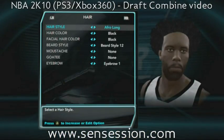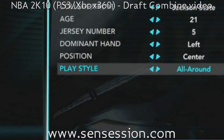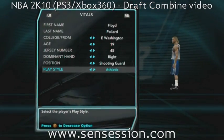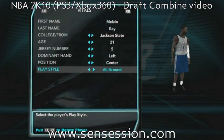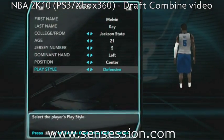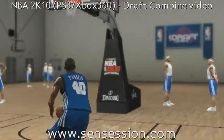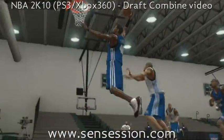In addition to tweaking your physical features, you are able to select your own playing style. There are so many options, you can create anything from a slashing-style shooting guard to a defensive-minded center, and anything in between. As you get through the NBA Draft Combine, you can strengthen all areas of your created player's game.